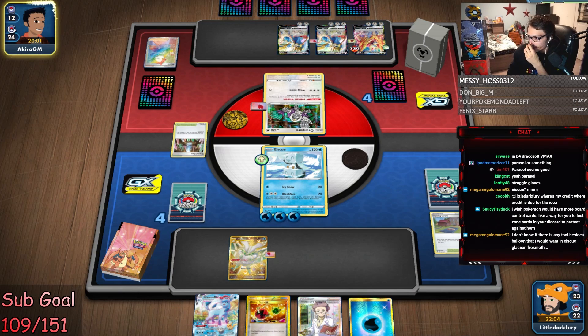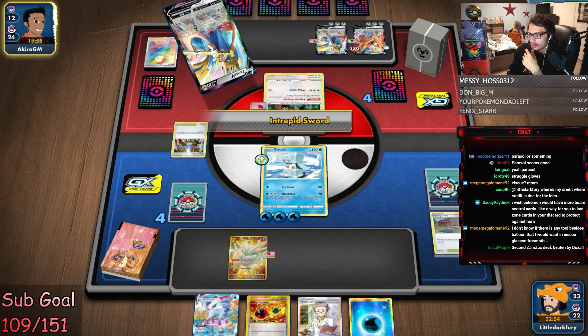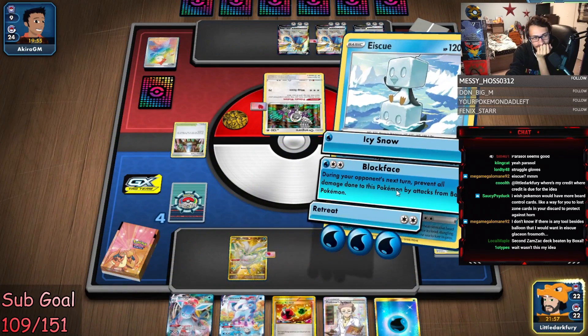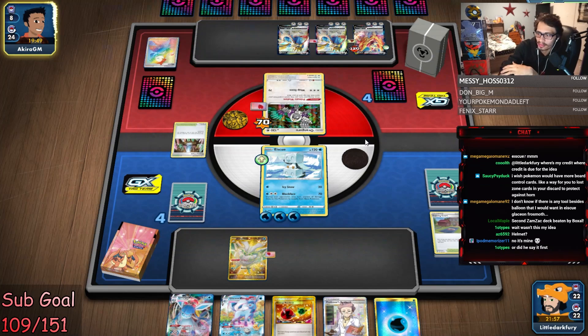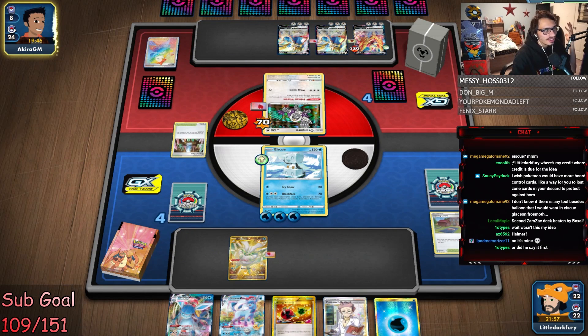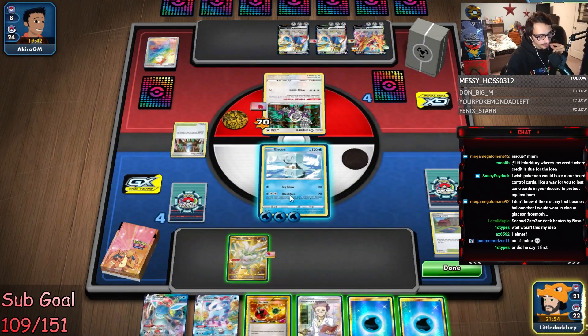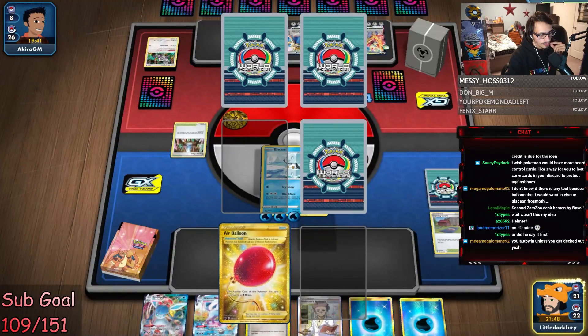I wish Pokemon would have more board control cards. Rip Lost Zone — Lost Zone's irrelevant now because of Prism Stars rotating. Tool Jammer could be good. The only way to lose, I think, is if we click Icy Snow by accident. It's the community's idea — it's everybody's idea. It's all of our ideas. The IceCue sweep — it's everyone's idea, it's the community's idea, it's everybody's idea.